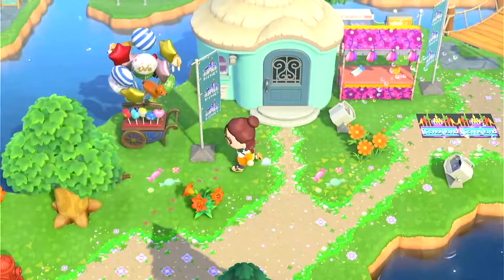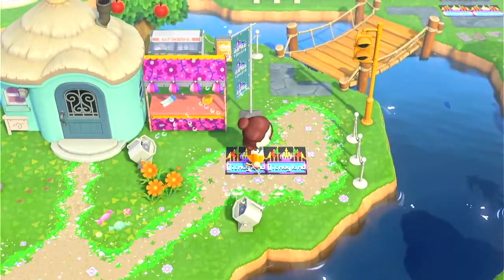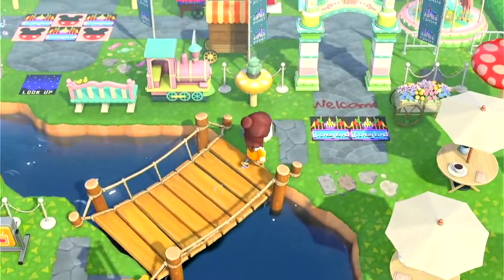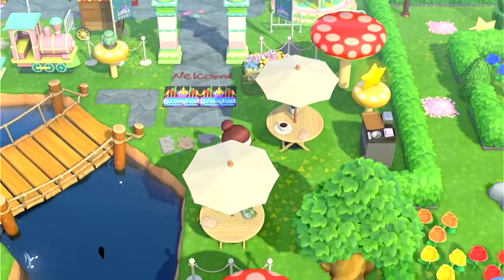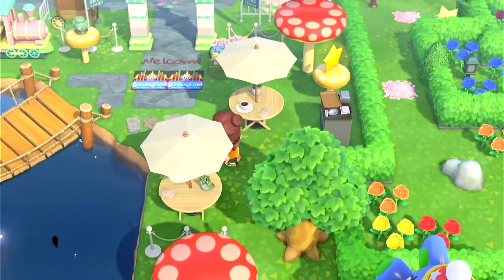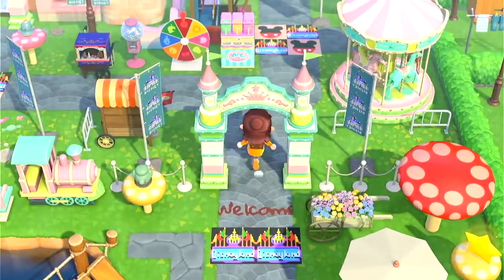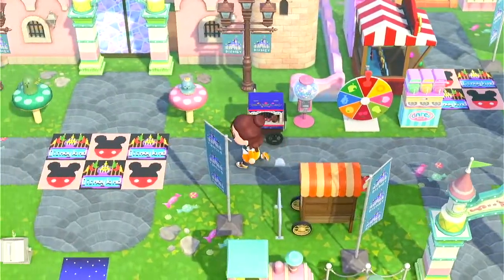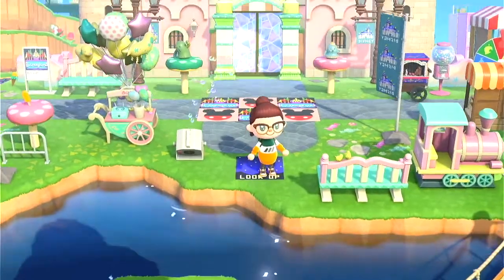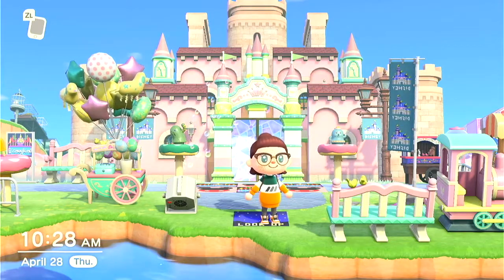Up to the right, the entrance to my Disneyland — my latest build! I redid the entrance because I didn't like it before, and I think it's much nicer now. You cross this bridge, there's a little seating and dining area for those who want to rest while enjoying the excitement of Disneyland. And then here it is — honestly my favorite thing on the whole island, especially my castle. I built a freaking castle, guys!